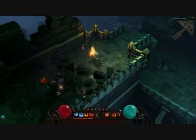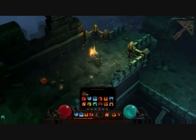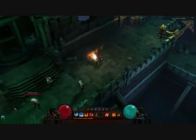We're going to switch to some new skills now, including an old barbarian favorite — Whirlwind.